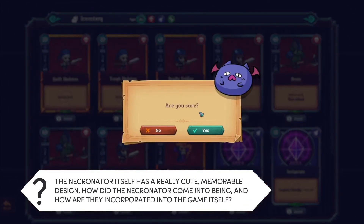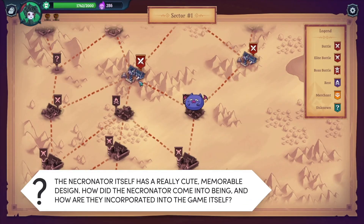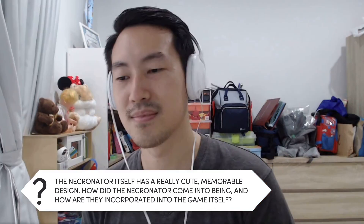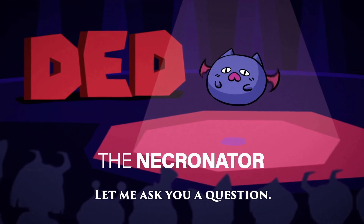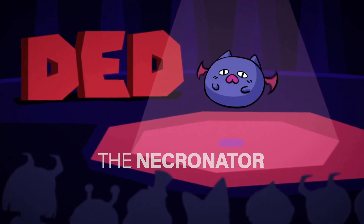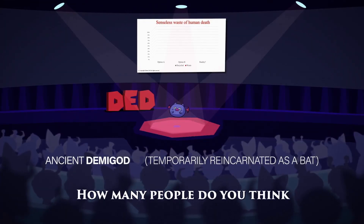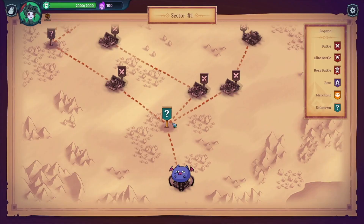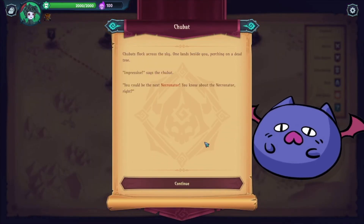The Necronator itself has a really cute, memorable design. How did the Necronator come into being and how are they incorporated into the game? Funny story — the design for the Necronator, the cute bat, came about because I was arguing with Jonathan, our COO. He wanted a character that's very cute and memorable that people would love, and we were arguing about what kind of character that would be.